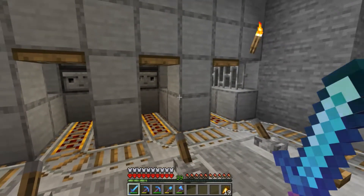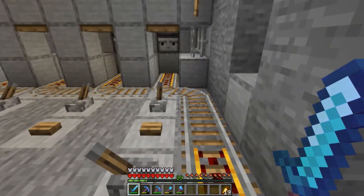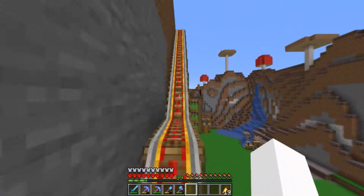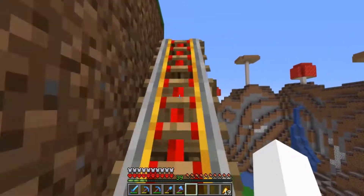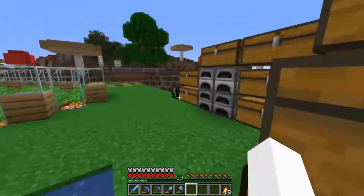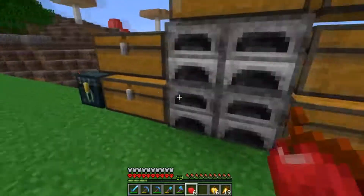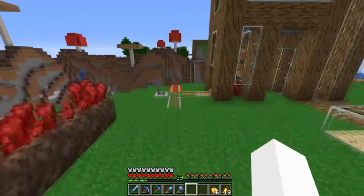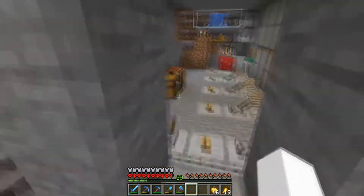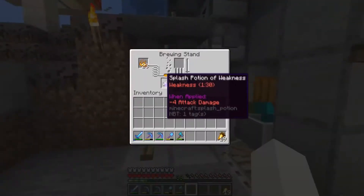We need 10 doses for the two new guys and three more — so 13 doses total. That's 13 golden apples — ouch, that's a lot of gold. Let's go up and see how much gold we have; we might need to start smelting what we just got. Oh, we've got enough — that's fine. 16 more golden apples, three more than what we need, and I think we have some down here already.